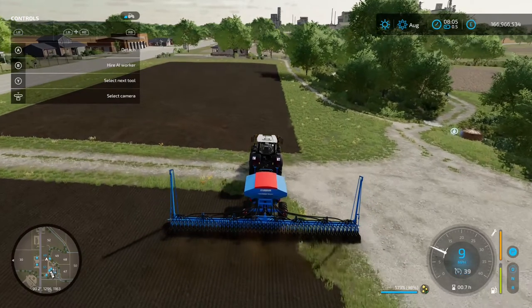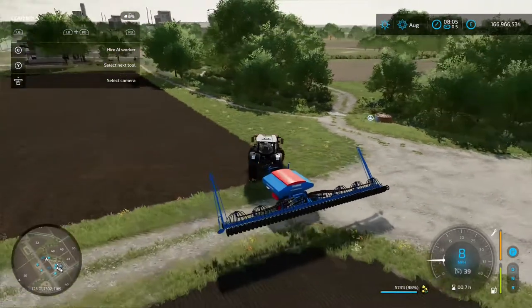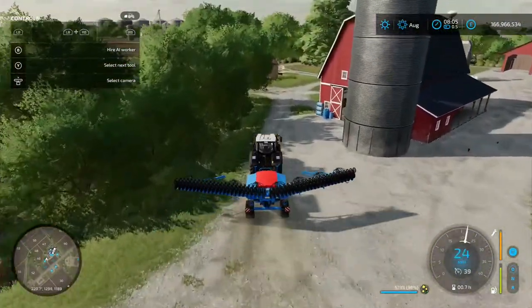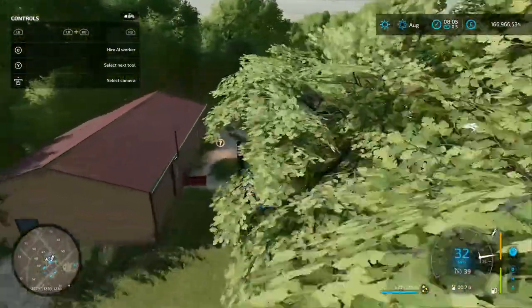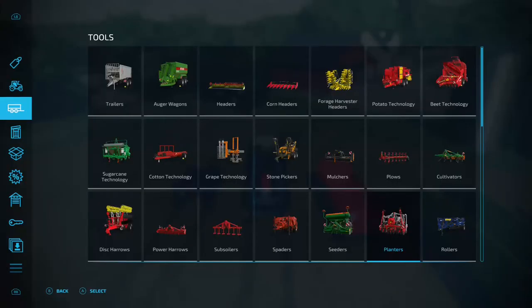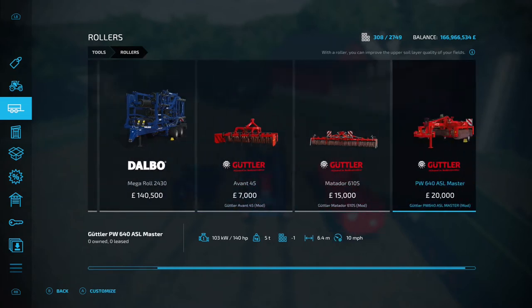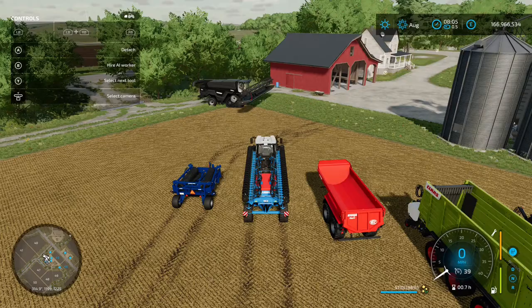The field is done and all the seed has been sown. Next, grab yourself a roller — that'll give the seed a nice push into the ground and you'll get the most out of the field. I've got the Dalbo Power Roll 1230 HD. Any roller in that shop section will do the job; I just prefer this one.